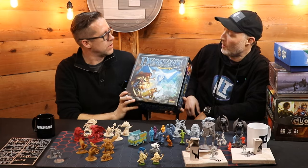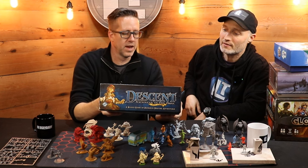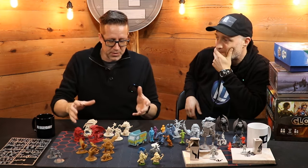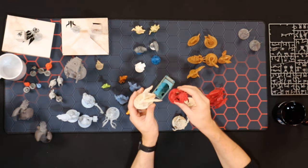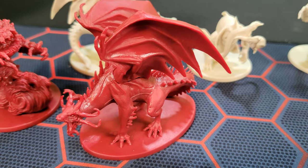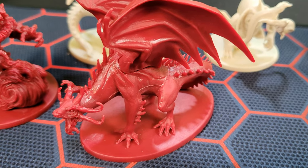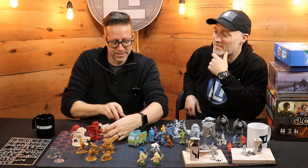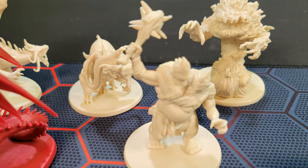I'm going to pull this game over here — Descent: Journeys in the Dark for number six. This is one that I think a lot of people really like these miniatures. They're not so miniature — look at the size of these! These are super cool. You have to assemble them, and they're just fantastic looking. It's a game that I haven't played much, but because of the miniatures I wanted to play it more — the aesthetics alone. When I open the box it's just awesome.